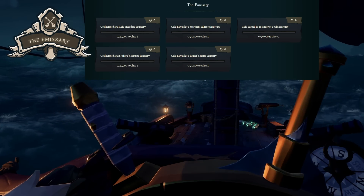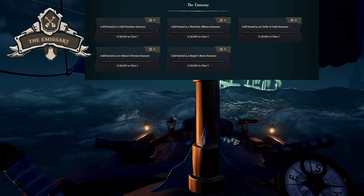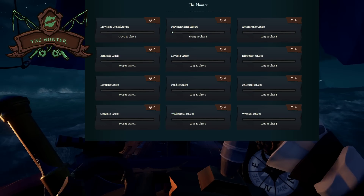For the emissary, just pick an emissary and do it a bunch — this one is shockingly easy to do. For the hunter, fish and cook your fish. That's it.